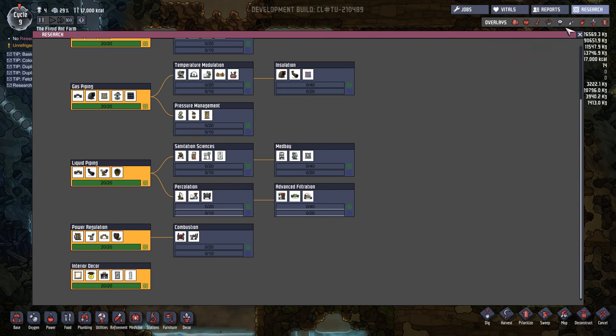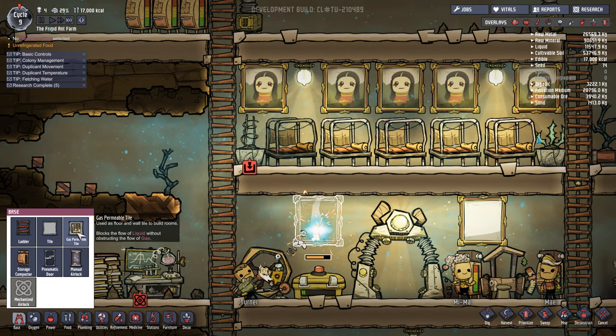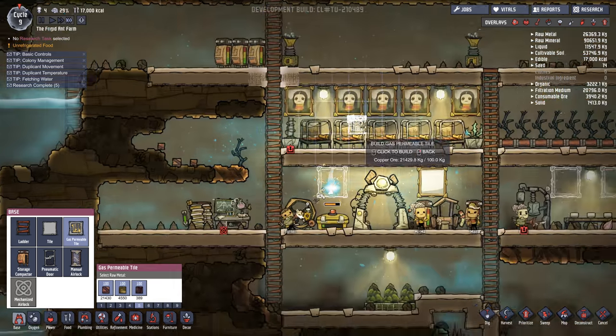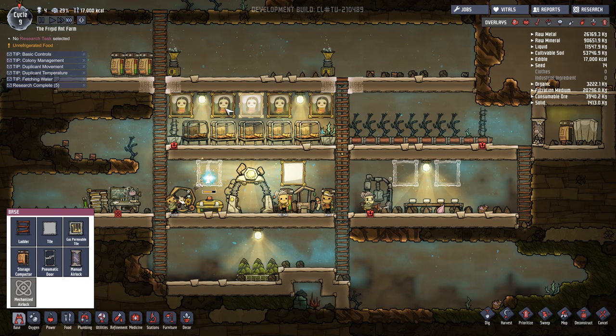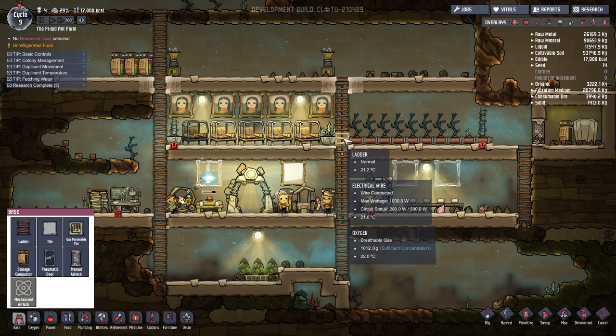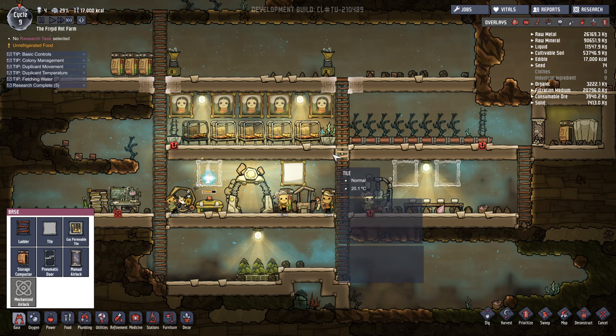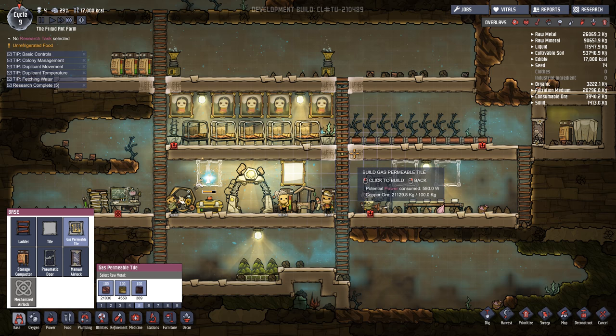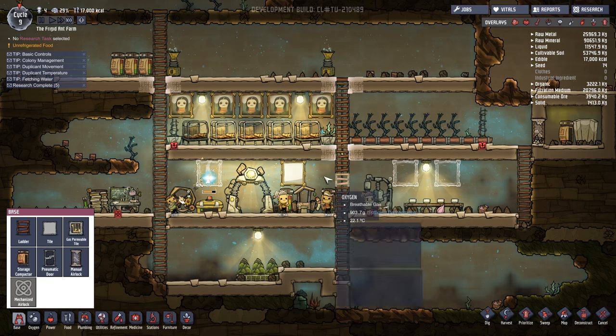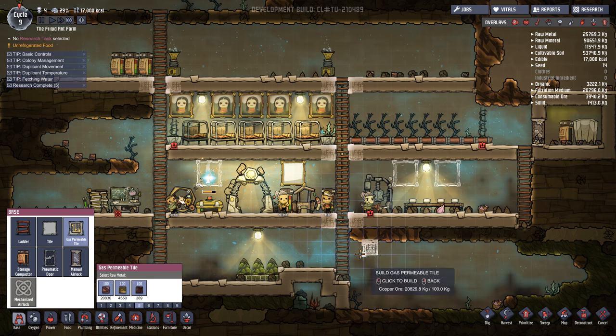We did finish researching gas piping. So before I forget, one thing we're going to do real quick — we're going to place these gas permeable tiles along the edges of the platforms. There's a lot of air density up here in these rooms that would like to flow down to the lower density to reach equilibrium, but it can only flow through this one tile, which is kind of creating a pressure bottleneck. By using gas permeable tiles, it still functions like a regular tile — you can walk on it — but it allows the air to flow freely through it. So instead of a one-block bottleneck, we have a three-tile bottleneck, which is far freer for the oxygen to flow. It basically makes things a lot easier to cycle through your base.